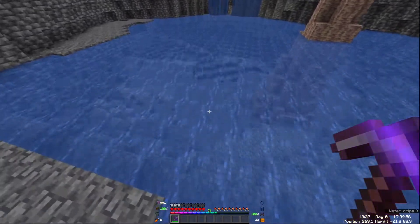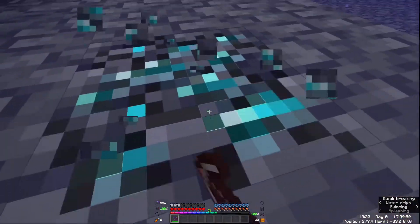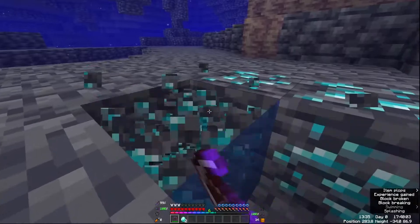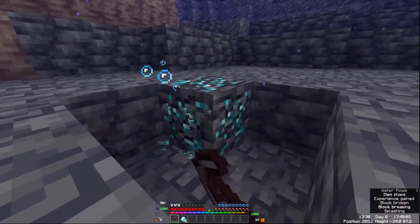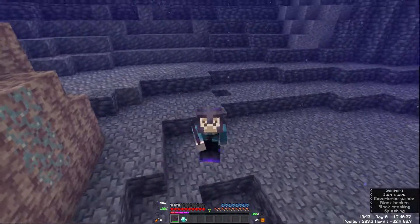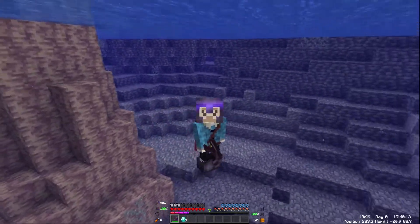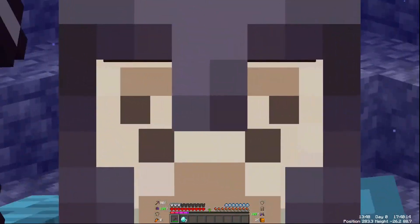The next method I recommend using is just swimming around the aquifers, as you tend to find lots of diamonds this way. Diamonds actually spawn more commonly if they're not surrounded by air, and as water is not air, this is a much quicker way to find diamonds. I do recommend bringing a respiration helmet and depth strider boots with you, or you tend to die pretty quickly.